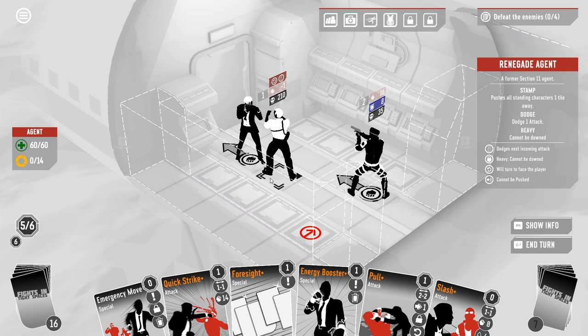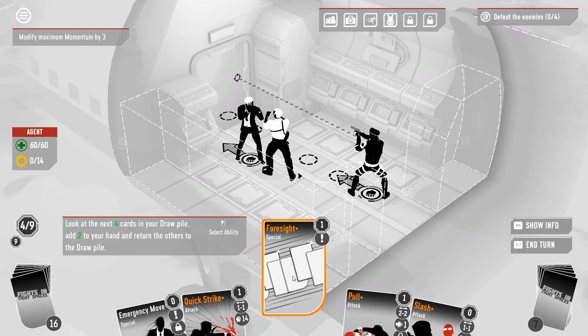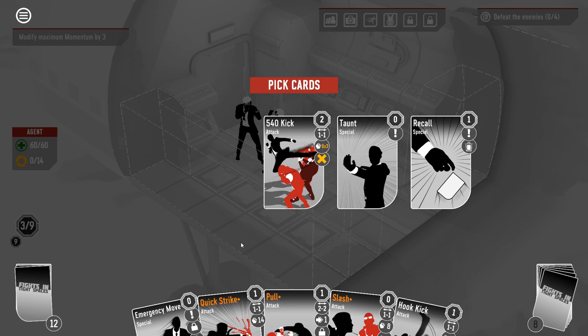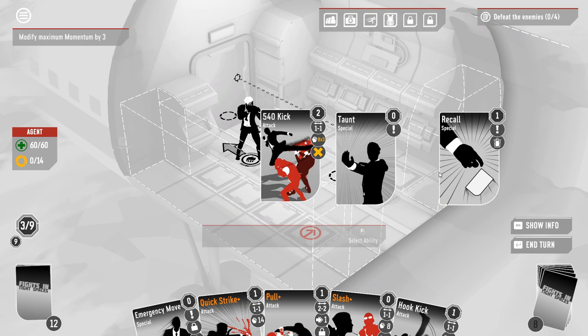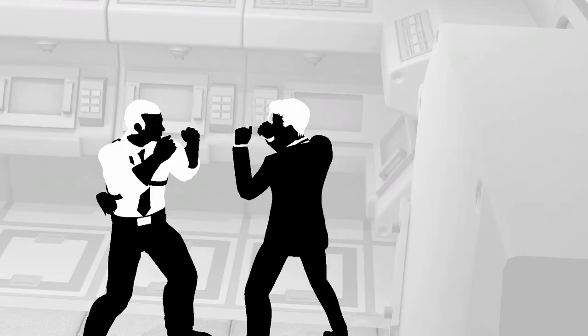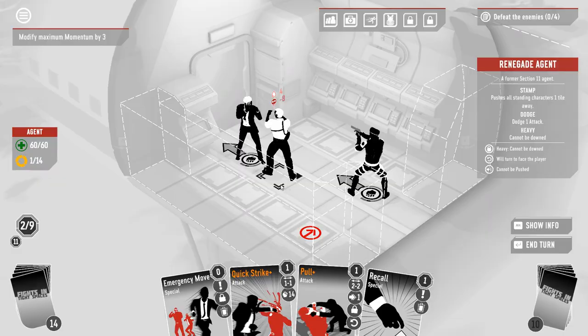It's a pretty strong shift. There is a space there — I'm not gonna die. Definitely want an energy boost. I should definitely foresight. Hook kick's great. Let's see here. We're gonna quick strike, hook kick, slash. Pole doesn't do anything, so I could use one more momentum worth of things to do. I could just recall slash — that's not bad, I like that a lot actually. Let's get that slash on. Quick strike.